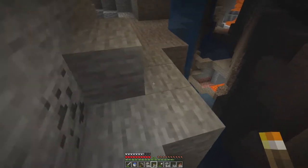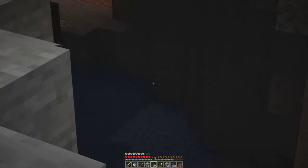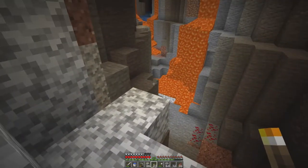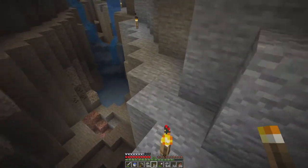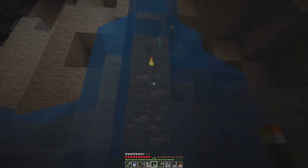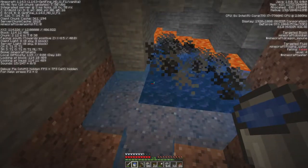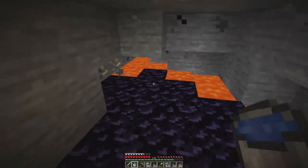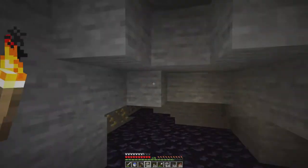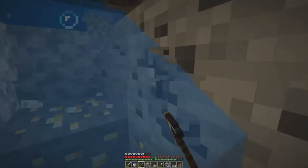We found a ravine! It doesn't look like... well, it does go down to diamond height at least. Are there any easy-to-get diamonds anyway? I don't think I see any, but maybe it's worth a shot just jumping down and having a look. Sure, let's do it. Okay, this is diamond height. So if we dig in here hopefully we can find some diamonds, and judging by what I can see around us I'm hoping we can find some.